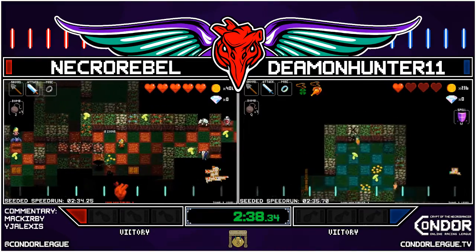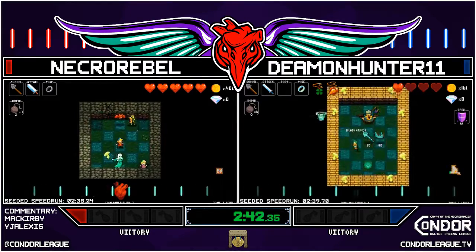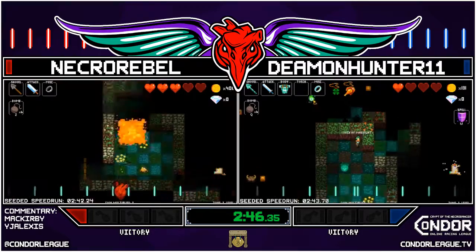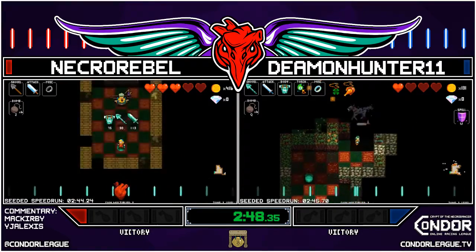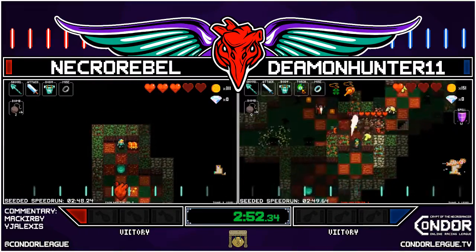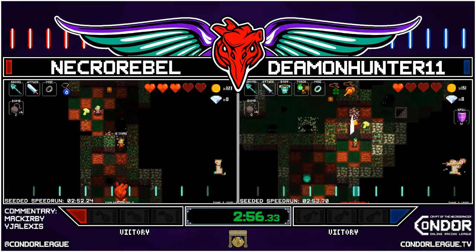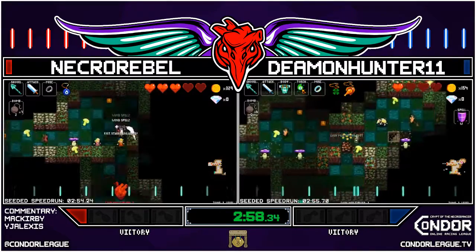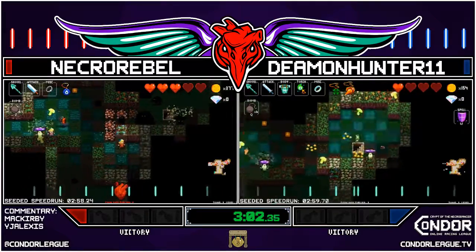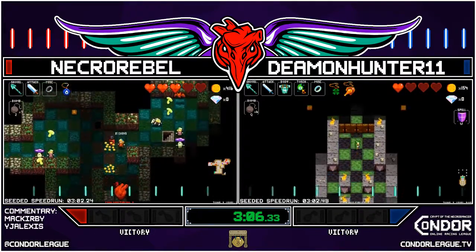That red bat always spooks me, and then I see they have the lucky charm. Oh, glass shop — you buy the armor, I think you buy the shovel as well. Yep, going for a little torch as well, very nice. Gonna be looking for a food shop. Oh, the cart bombs itself — so it's like two bombs in the shop. Yeah, both racers with a lot of bombs now: six for Demon, seven for Necro Rebel.